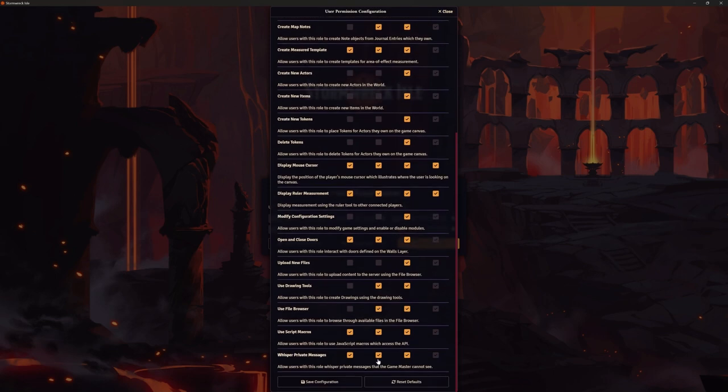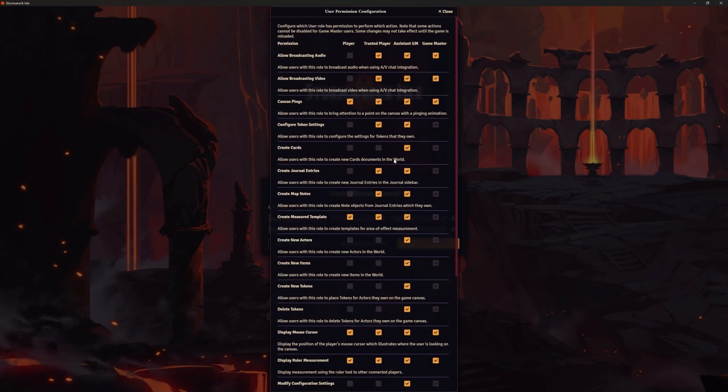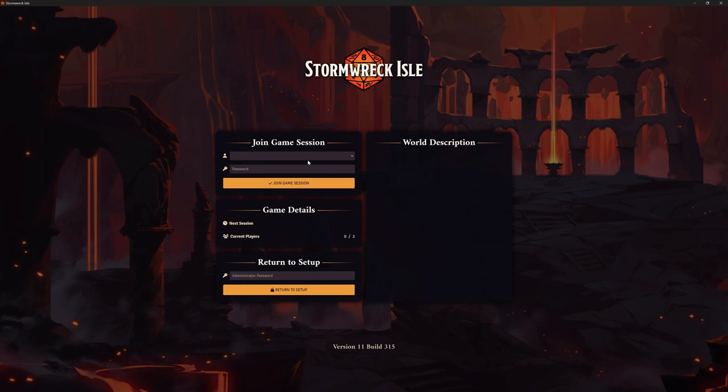There's a whole range of different things you can choose to set. If you've got somebody supporting you — maybe somebody helping with sounds in the background — you might want to give them extra permissions. Personally, I wouldn't want a player doing that admin because it breaks their game immersion. I would like my players to be just focusing on playing the game. So I've created Bob as a player. I'm going to click Save and Return, and then log back in as the game master.